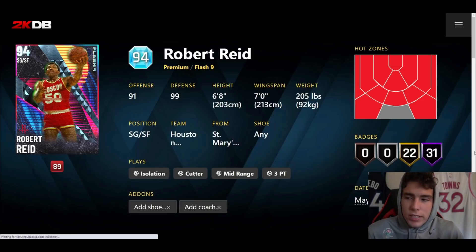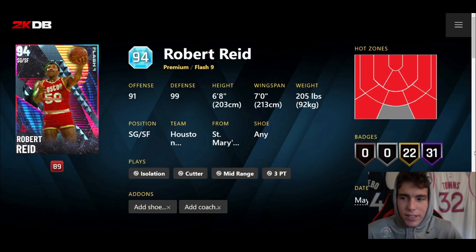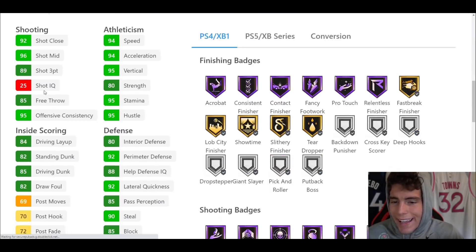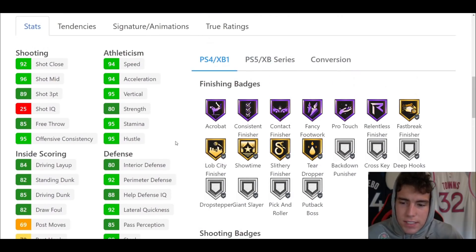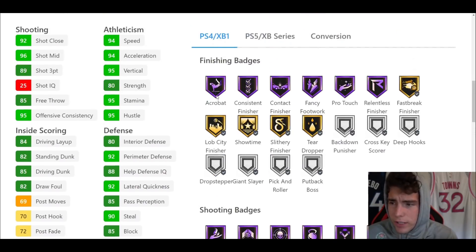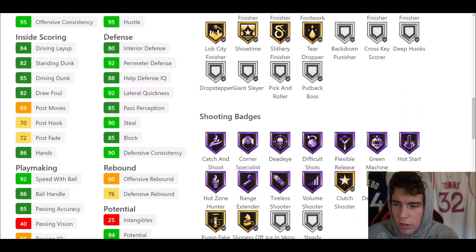After MKG we see a Robert Reid card — probably the most intriguing card we've talked about. He is 6'8" with a 7' wingspan. Hotspots from everywhere outside the top of the key. 31 Hall of Famers, 22 on gold. 89 three-ball, 85 driving dunk, 92 speed with ball, 86 ball handle, 94 speed/acceleration with a 92 lateral quickness. On the defensive end he's definitely going to be able to compete, especially if you run him at shooting guard. Gold showtime, Hall of Fame range, volume shooter, flexible, deadeye, catch and shoot, Hall of Fame downhill, quick first step, unpluckable. Defensively very solid.